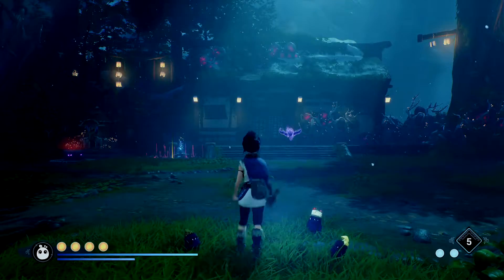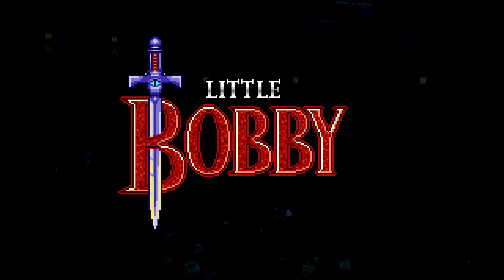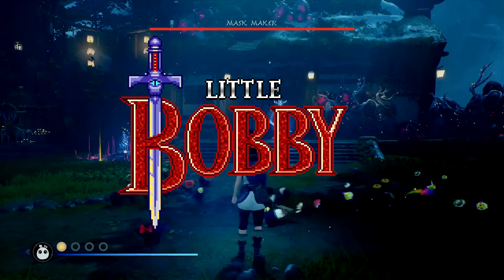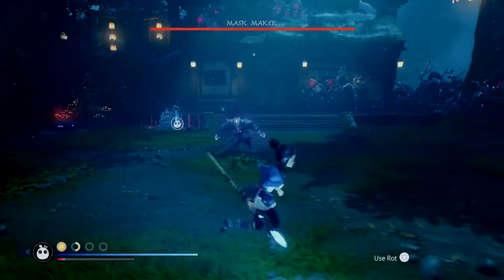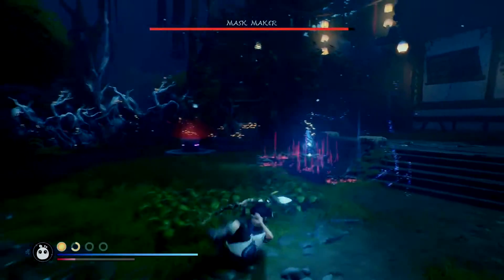Hey everybody, Bobby here, and today we're talking about the Mask Maker boss fight in Kena: Bridge of Spirits. In this fight we're going to have to use our new dash ability once or twice. We're also going to have to use the bow and arrow, and I recommend using the heavy hitting attacks like rot arrow, rot bomb to slip down and get a big damage phase, and rot hammer.